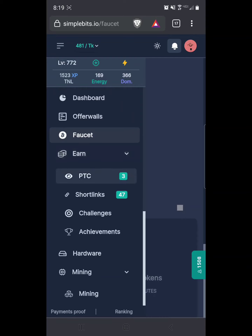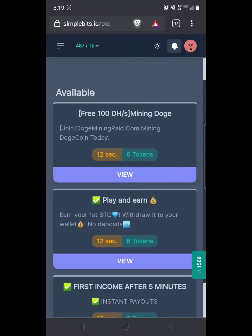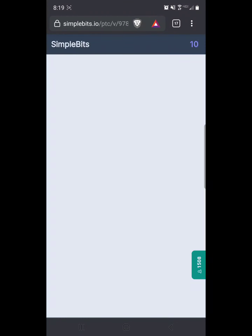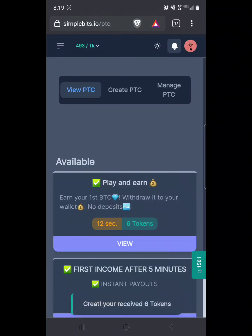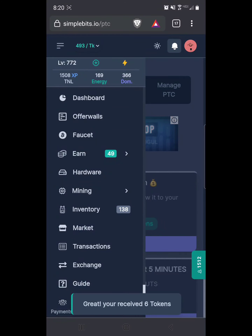Just to show you everything on here: paid-to-click ads. You pick one to view — they're all usually about 12 seconds. Sit there, wait for the timer to count down, then hit claim and tokens will be in your account. You get some XP too. If you click your menu you can see you got your tokens, and there's 8 XP until my next level.